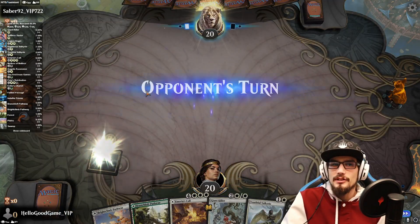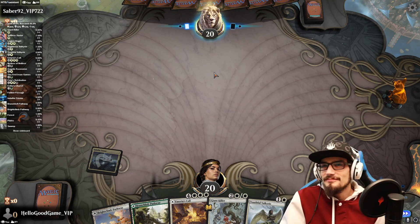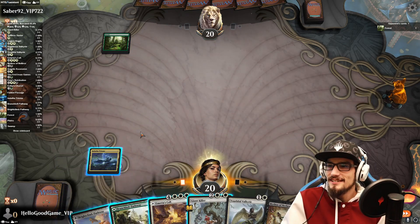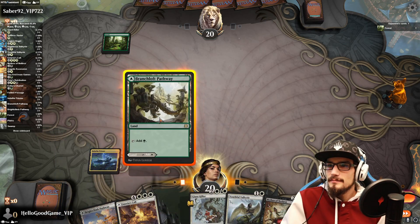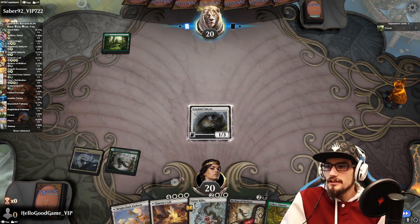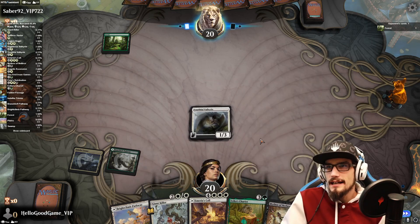As long as we're not playing Rogues, right? Only one rogue match so far today, a little earlier — which is pretty funny. Youthful Valkyrie — not much, and we don't really have a turn three. Holding up creature removal, I guess.